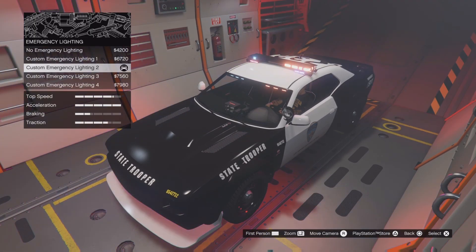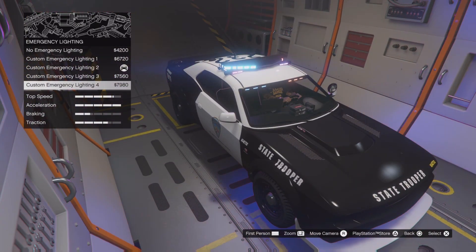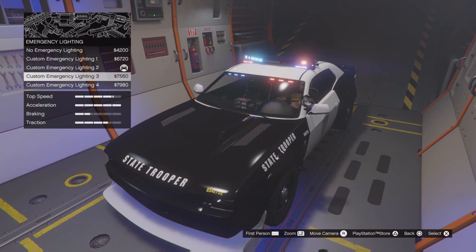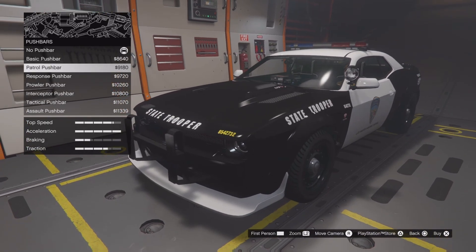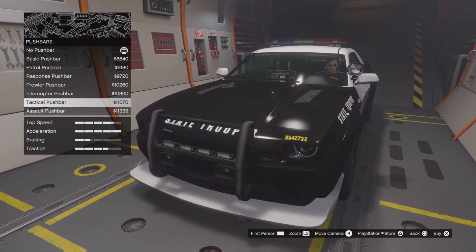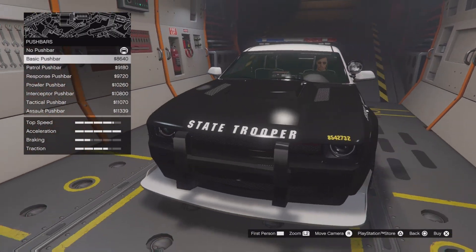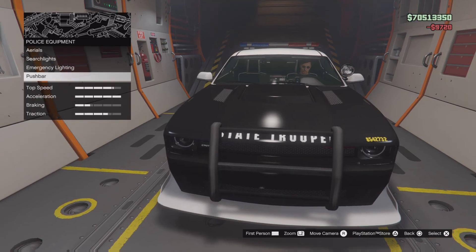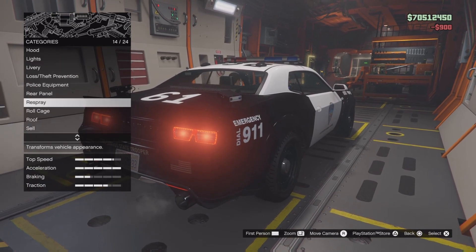You've got your additional light bar options. For the push bar, you've got response, prowler, deceptor, tactical, and assault variants. I'm going to go with the response push bar and then do the primary rear panel option before moving on to paint.